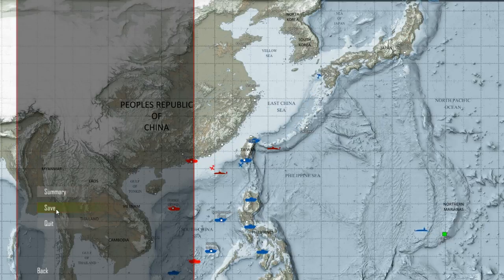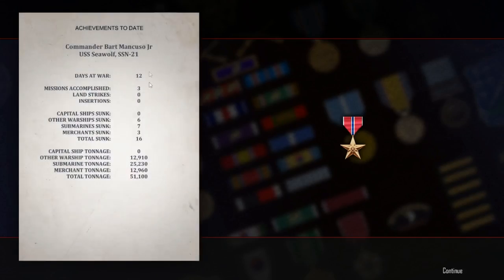Let's go to the menu here. Let's save the game and take a look at the summary. 12 days at war, three missions — six warships, seven submarines, three merchants, 16 ships total, 51,000 tons, of which 12,000 are not necessarily countable.